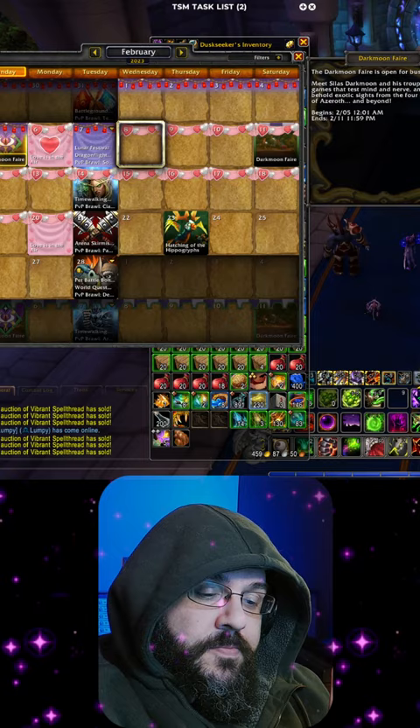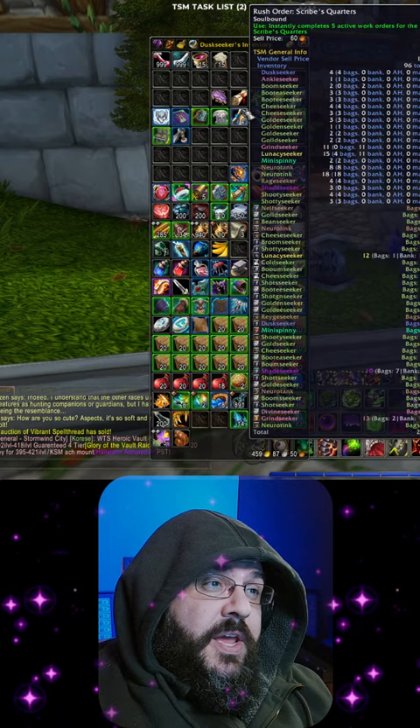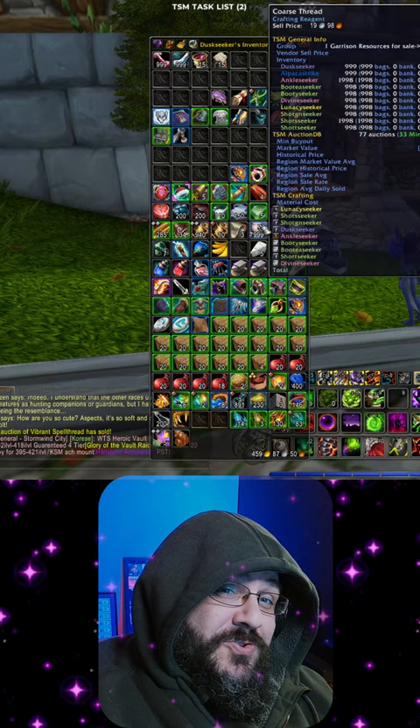If you're a tailor, you got to pick up red dye, blue dye, and coarse thread. Coarse thread, there it is. Buy it in Stormwind. Buy a lot of it. Buy from this vendor right here.